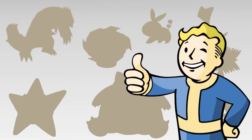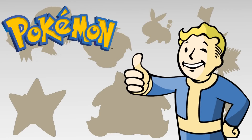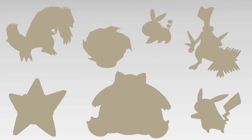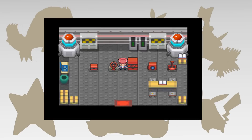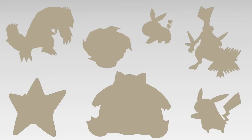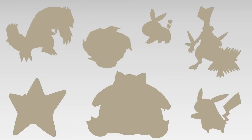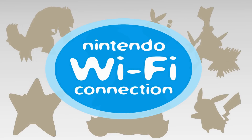Hey guys, Sonic here, back with another video. Today I want to talk about event items, more specifically unreleased event items. We've seen a number of in-game distribution items over the years. These usually unlock extra areas that aren't accessible in normal gameplay. The methods of distribution have varied over the years, from in-store downloads to Nintendo Wi-Fi.